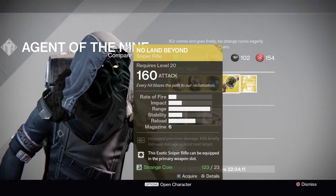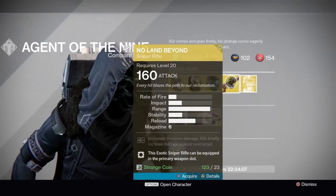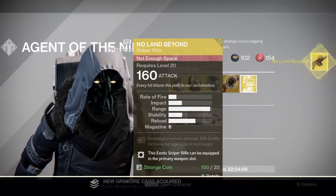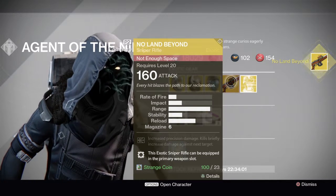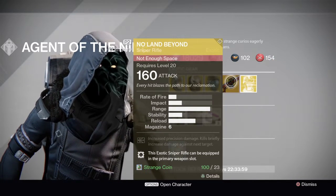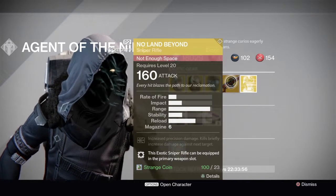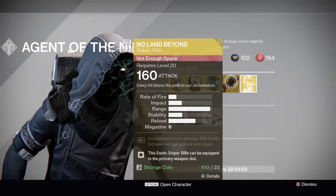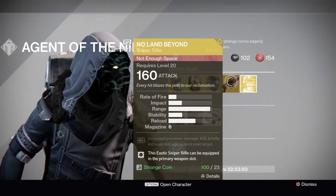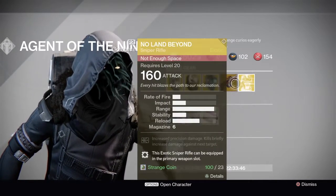Also No Land Beyond — enough said, but I'll still pick this up because I really need it. Now I only need the Fourth Horseman and Necrochasm. Also Queen Breaker's Bow and Dreg's Promise, and then I have all of the year one weapons.